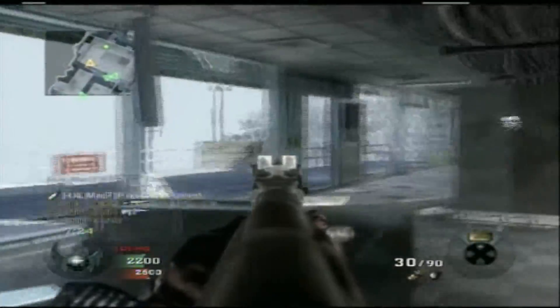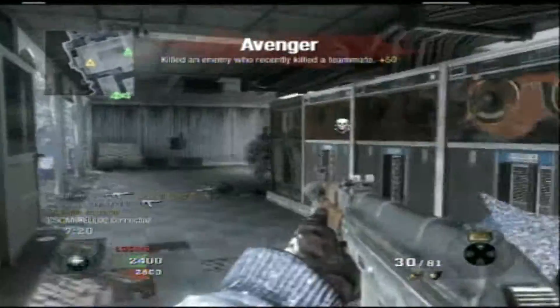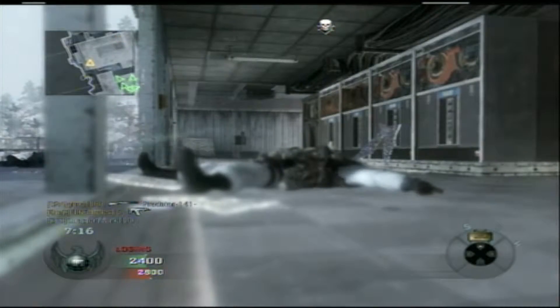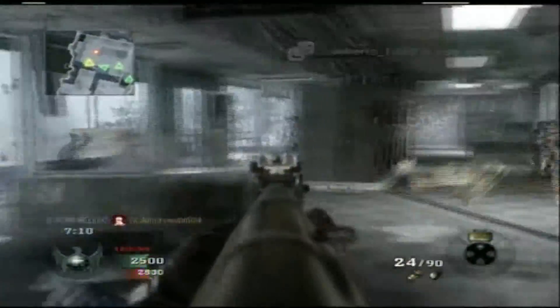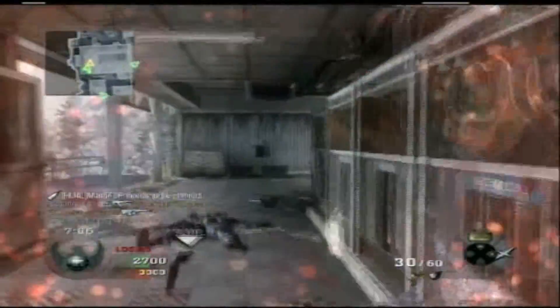Today's main topic is the Escalation Map Pack DLC2. The first map is basically Stockpile, with one big warehouse in the middle. It has two garage doors and there are many little buildings around the sides. You will spawn in those buildings or outside on the road.